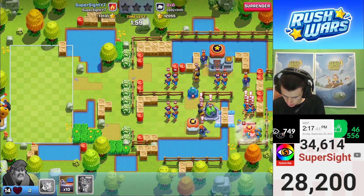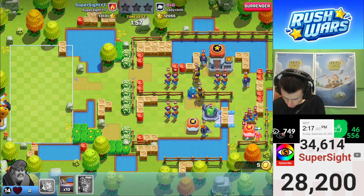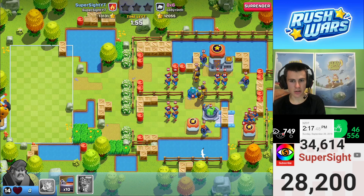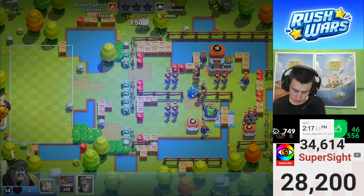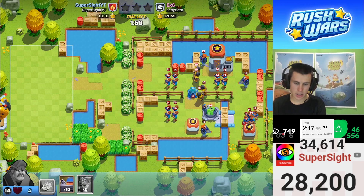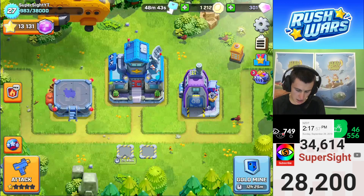We'll just go doot-doot and get that right there. Zero stars. Well, that one didn't work out too well — it was very close, but not close enough. We'll take a loss, take an owl for that one.